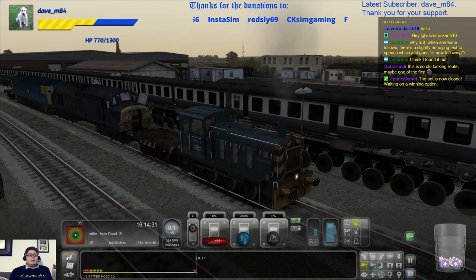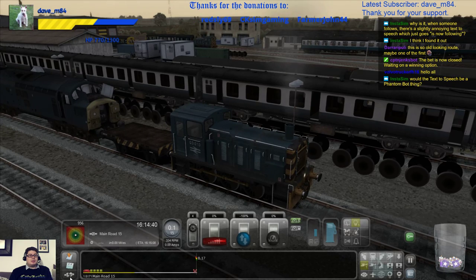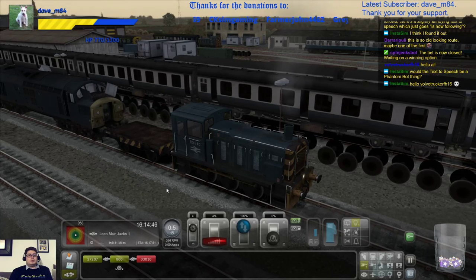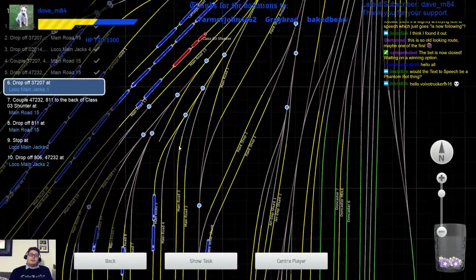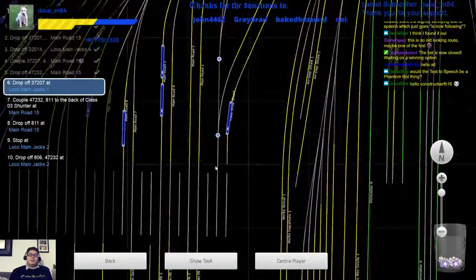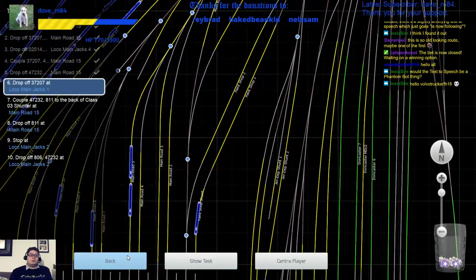We've coupled all of this up. Are we leaving anything here? Drop off the 47. So we've just taken the 37 this time. Let's put that into forward and let's go. And this is going to Loco Jacks one — which is there. So that's coming down this one. Yes, this one. So that leads switching — we'll find out where that goes.